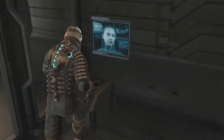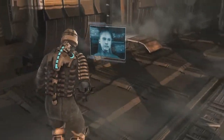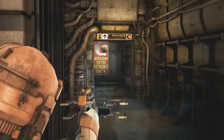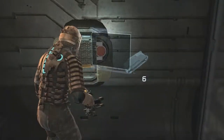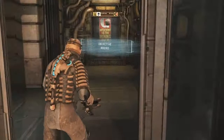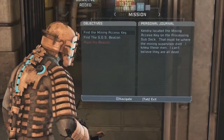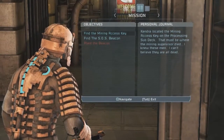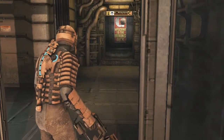Damn, the control room is locked. It looks like they keep an emergency access key on the processing subdeck. Couldn't be easy, could it? I don't know how much more of this I can take. So what do we need to do? Find the mining access key and find the SOS beacon. I think I should get the key first.